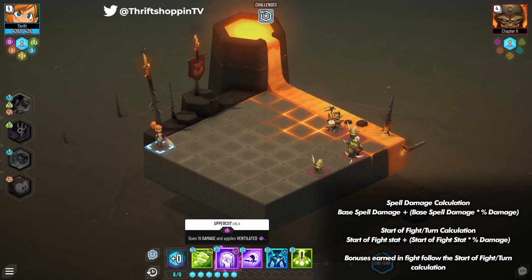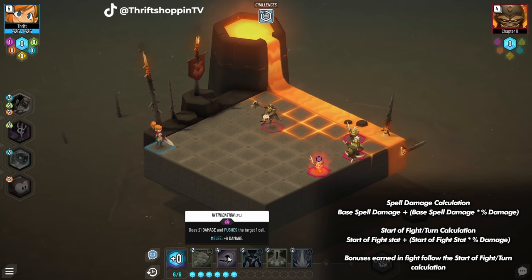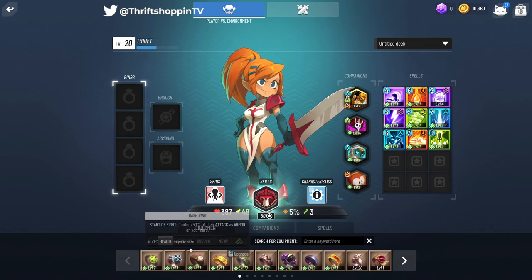We're at 21 damage. I'll go ahead and apply ventilated and pass turn. Now that 10% start-of-turn bonus should make this a 23-attack spell once we start the fight, because it's using the in-fight modifier rather than the base modifier. And as you can see it turned to 23 because of that 10% we got from ventilated.